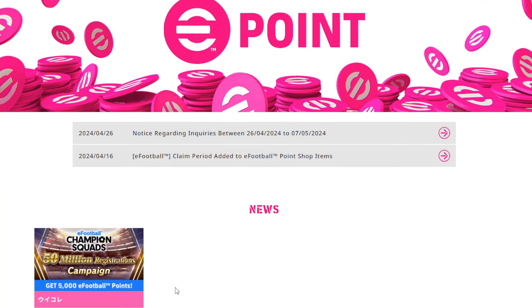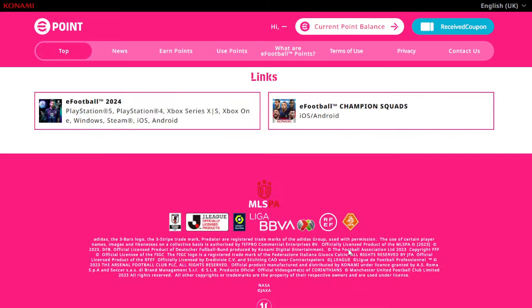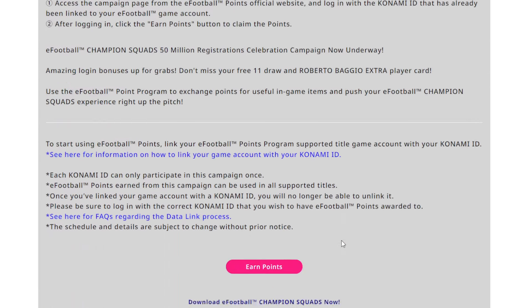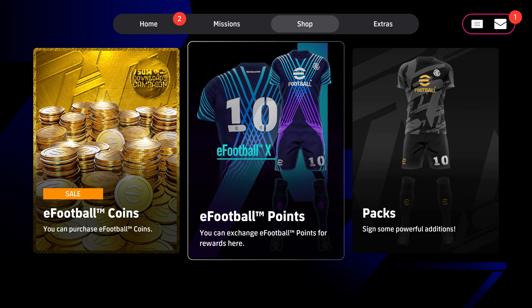Hey everyone, just a quick video today. I'm going to show you how you can get 5,000 eFootball points for free. There's a campaign going on — the eFootball Champion Squad — and if you log into the eFootball points website and follow the steps I'm showing you right now on video, you will get 5,000 eFootball points straight into your account.